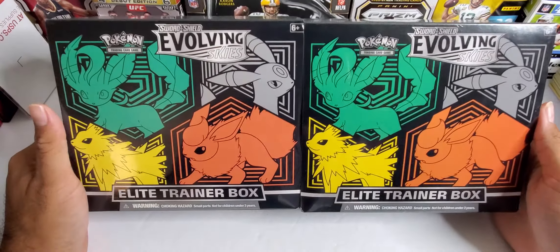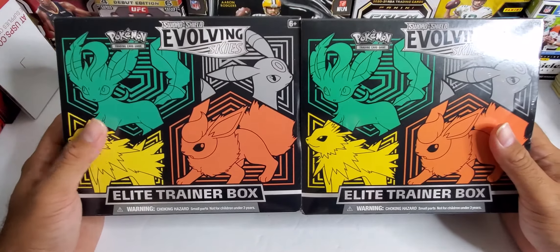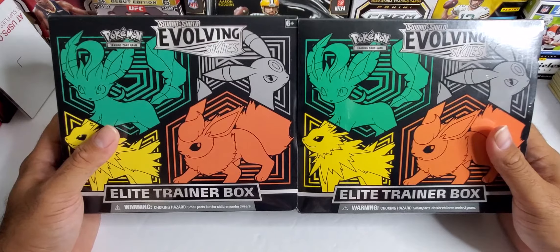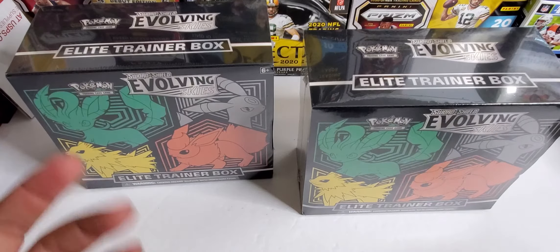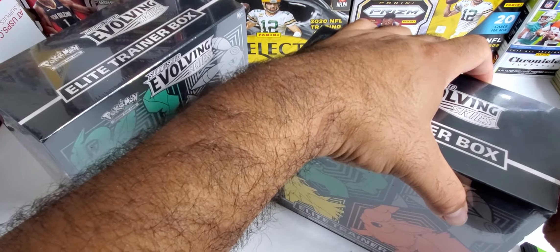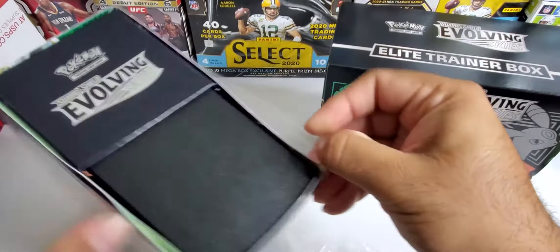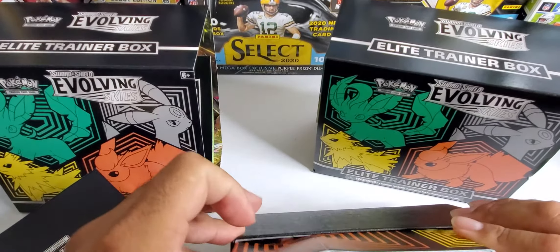Welcome back to the channel everybody, it's your boy G-O and we're here on Friday afternoon with two more ETBs of Evolving Skies. Unfortunately my booster boxes did not come in — sad for me, but that just means I'll have a better video next week. Hopefully it gets here and I can record it this weekend. For now we're gonna crack into two more ETBs. I caught another Target restock so I was able to get a couple more ETBs.